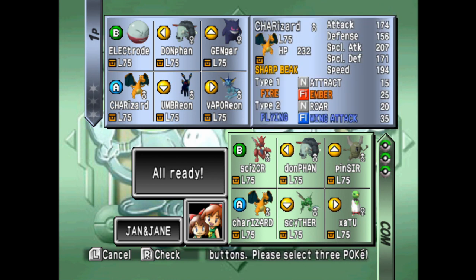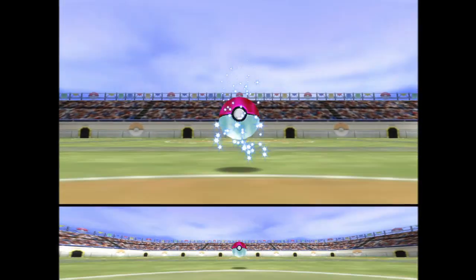So they gave us a Charizard with Ember — that's an insult. If it had Fire Blast it'd have a Tract. It's a sexy Charizard. At least Donphan has Defense Curl and Rollout.